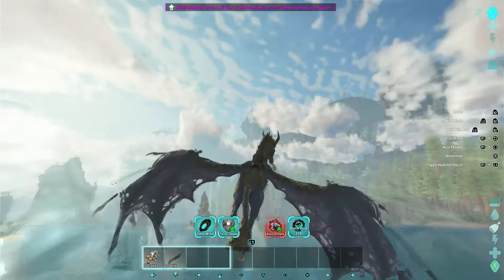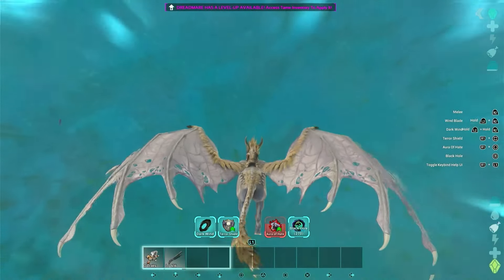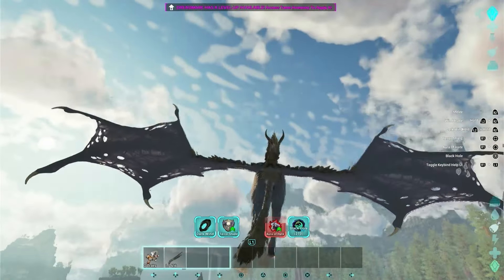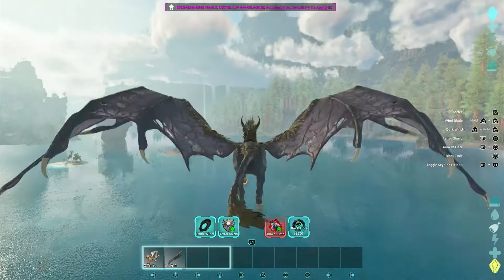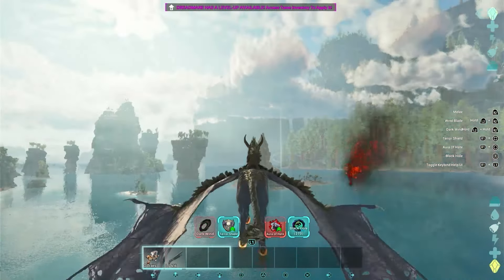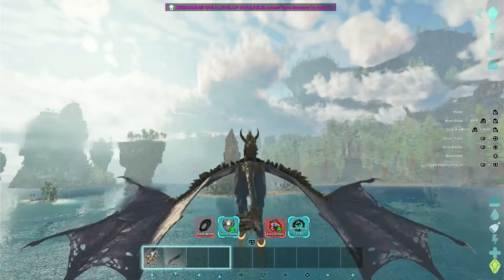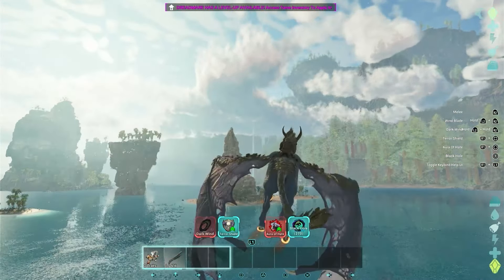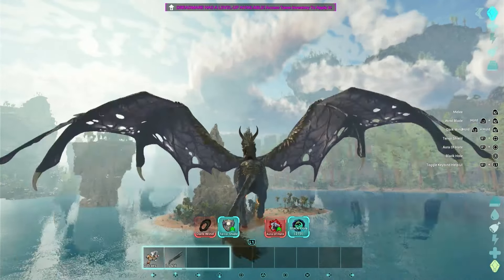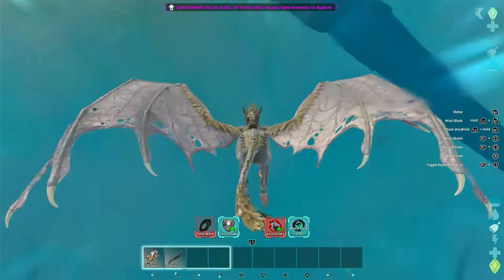It can glide like a Griffin, which might make it a somewhat OP creature. I don't think you can dive bomb. Up in the air there's a wing attack — it's called 'Wing Blade' in the stats but displayed as 'Dark Wind' above the hotbar. Now the 'Black Hole' ability — that could potentially be very overpowered.